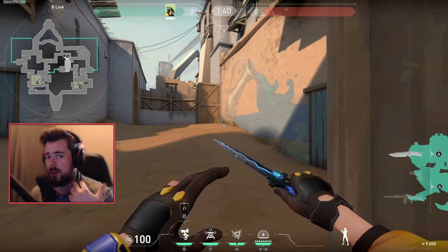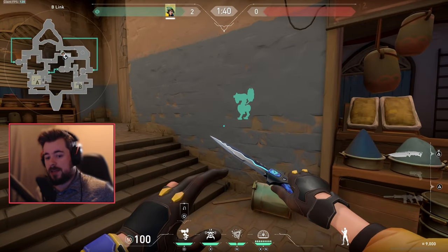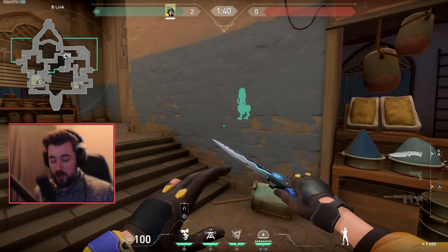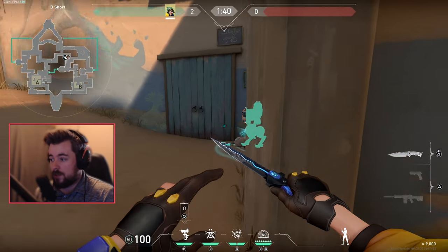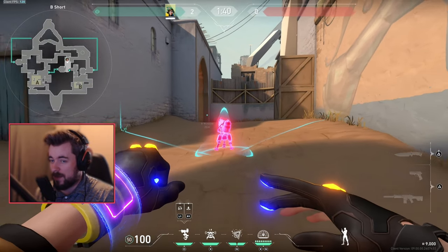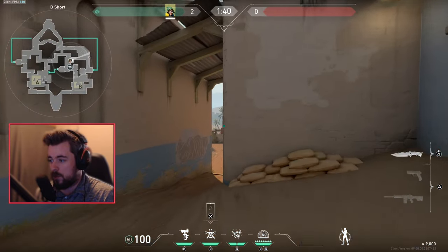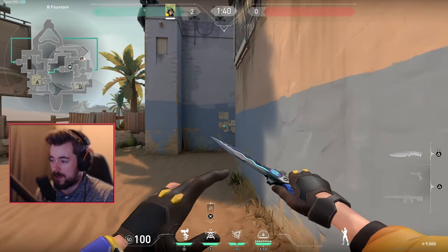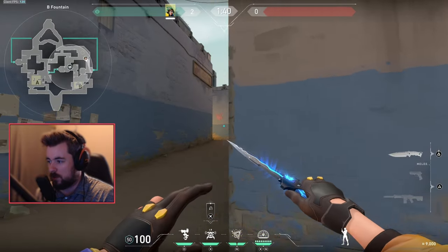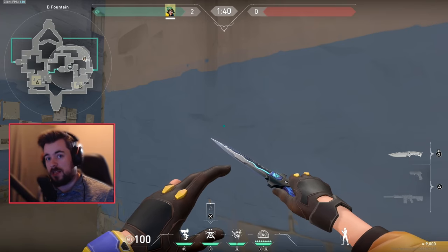With all the information my turret provides, it creates positive communications and map knowledge for the team. Eventually though, you want to join your team or lurk. When lurking, my turret provides information up here, but as I move B long I place my alarm bot in a corner. Always have your gun out when swinging a corner — never swing with your knife out, especially when lurking. The key to lurking is to be super patient.